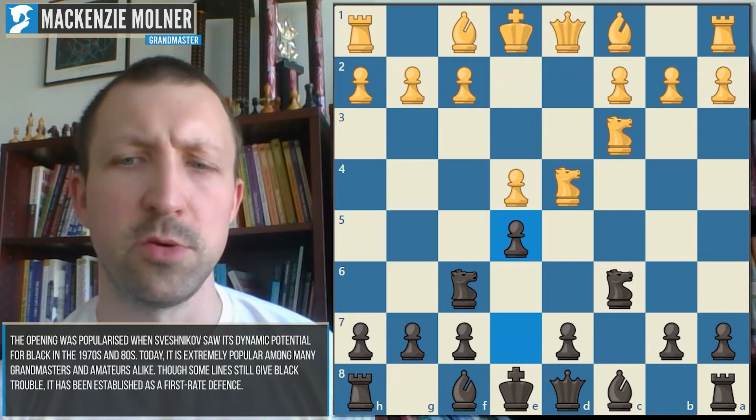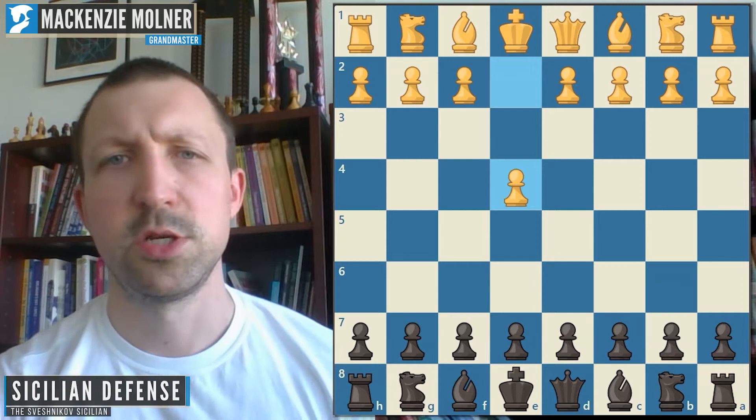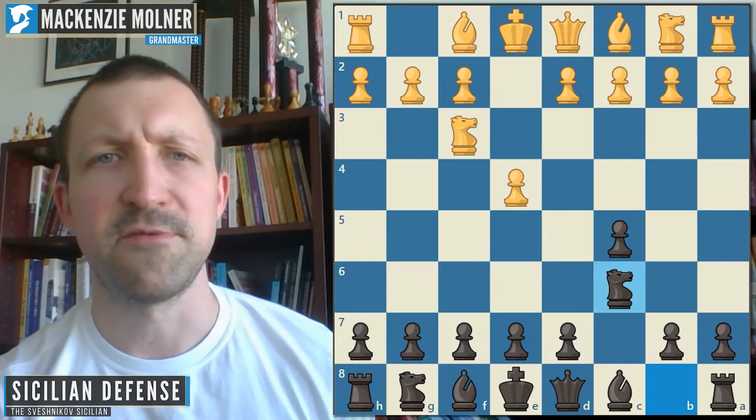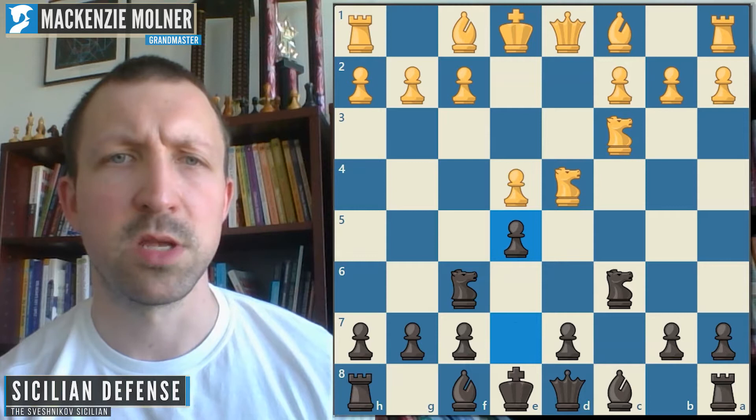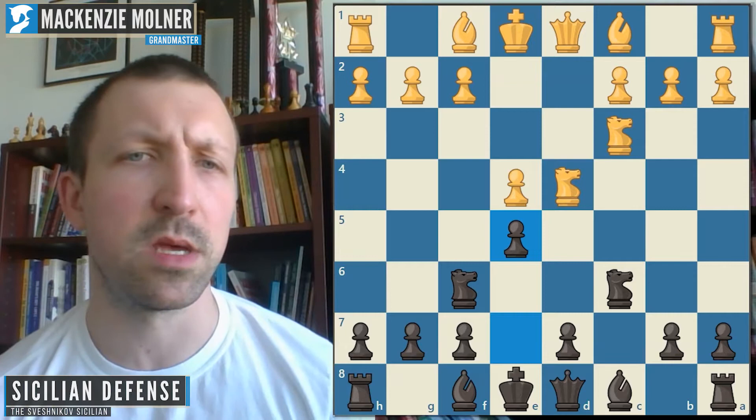The first thing I want to do is walk you through the moves. So we start with a regular Sicilian defense: e4 for White and c5 for Black, and we reach this unique pawn formation. Then comes e5, attacking the knight on d4, and it's an interesting variation because it reaches positions that are not very typical for the Sicilian defense.